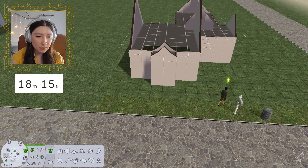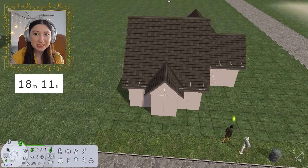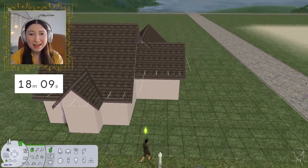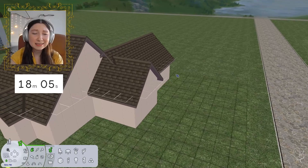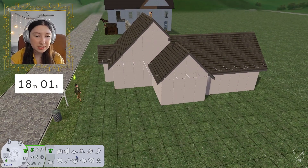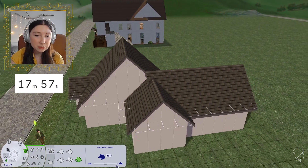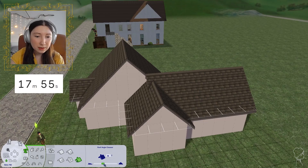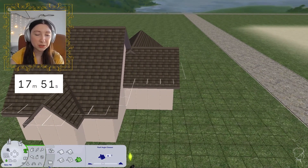So what I'm going to place now, I think, are some dormers. I've already spent like two minutes just on roofing alone and I don't even like the roof. That is not what I want — but we're just going to lower the pitch of this roof. Oh my God, that's so much better!